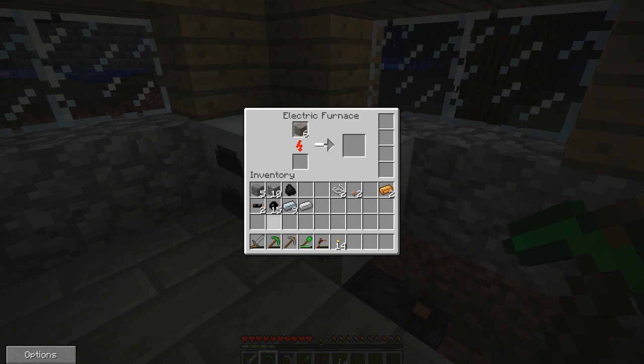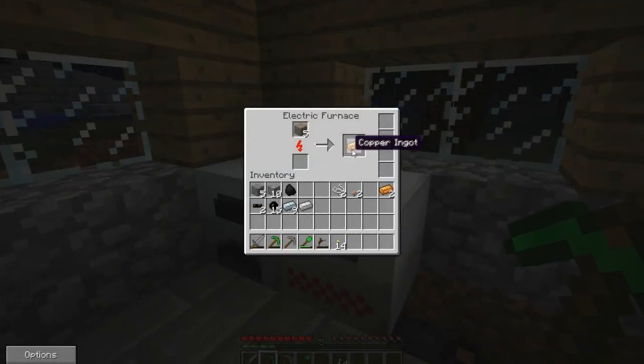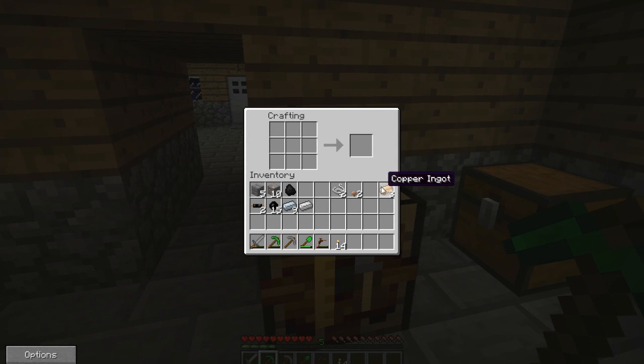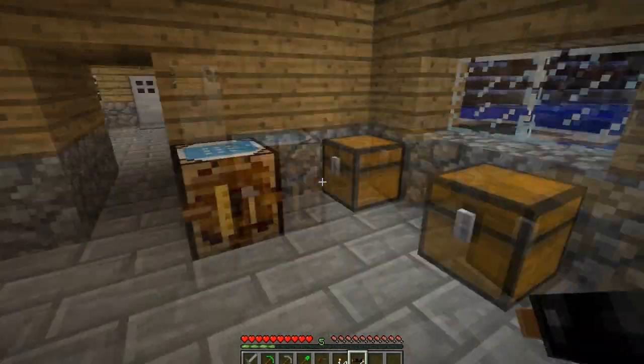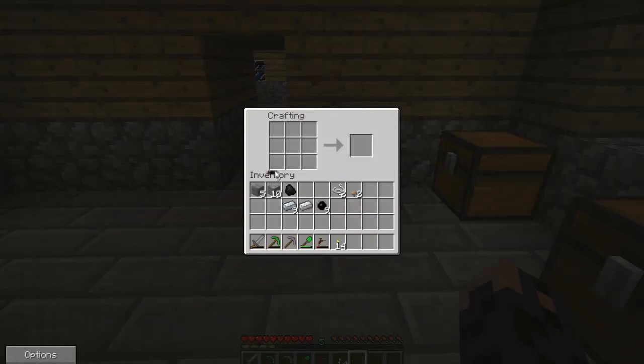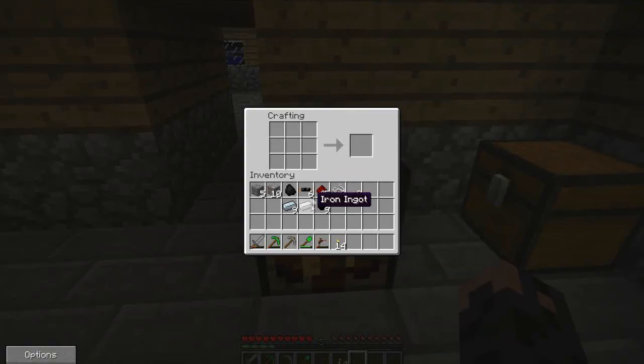I want to get some more copper cable, and once I've done that I'll be able to make the next item on the list: the macerator. It's another item from IndustrialCraft which allows you to double your ore intake by turning ores into ore dust, and that can be smelted into two ingots — which is really cool.